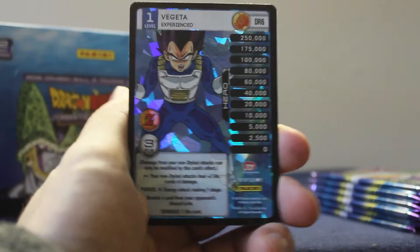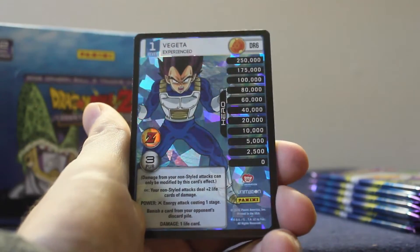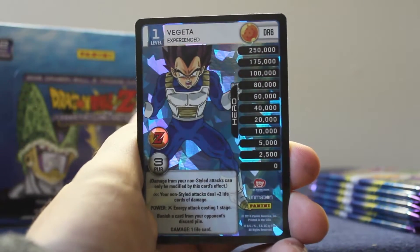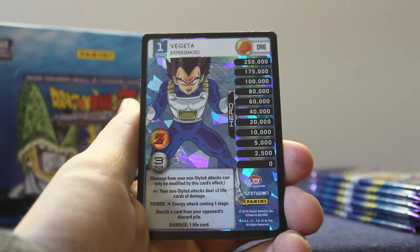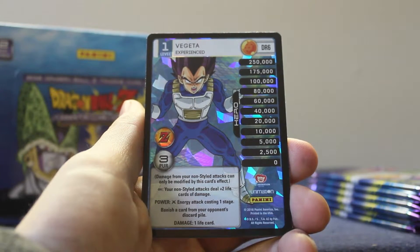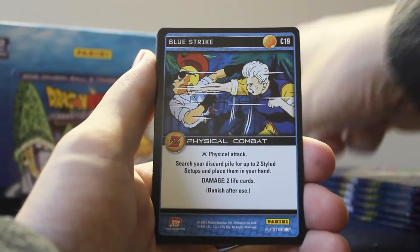Dragon Rare Six! Vegeta level one, the experienced — holy crap, I love it! Non-styled attack steal plus two life cards of damage — that's badass. Banish a card from your opponent's discard pile — that's badass! I love it. Vegeta level one the experienced — that's awesome!